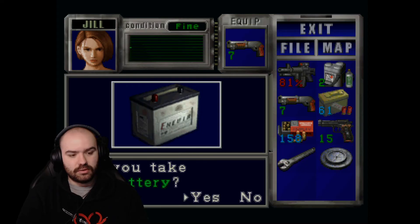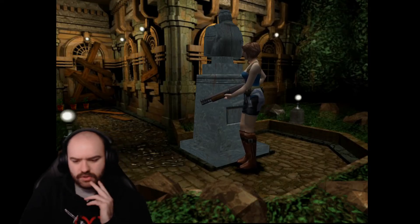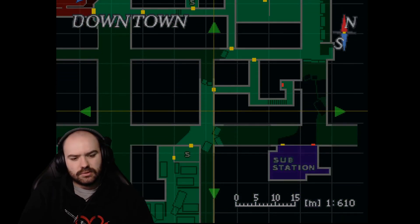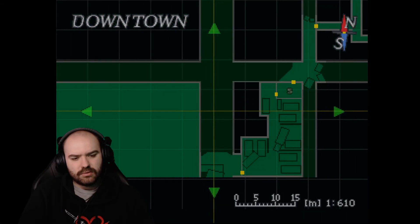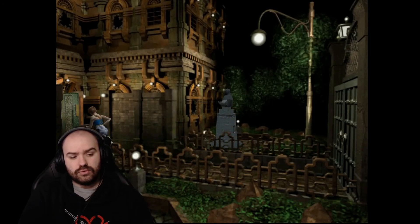Found a battery — but what needs a battery? The train carriage needs a fuse and oil, not a battery. Maybe the substation would need a battery if there's a power outage. We'll hold onto the battery because I can't remember if we need it yet. Let's go to the gas station.